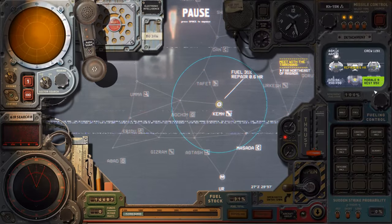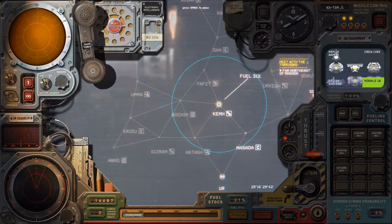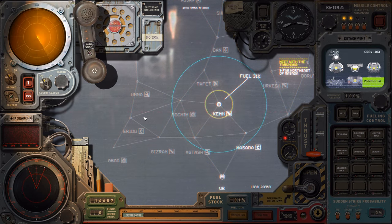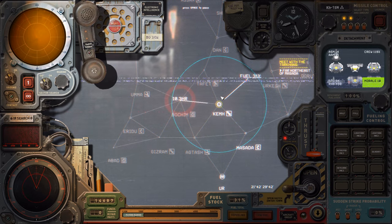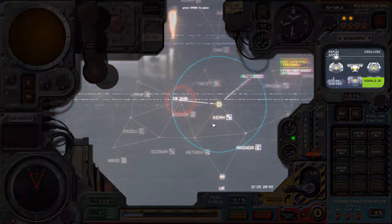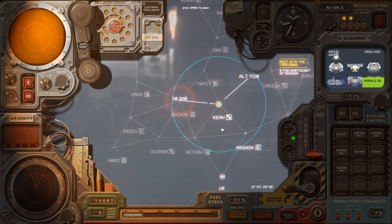We can now just wait a little bit for the morale. Morale 10 — now we can go to Bokim. Let's see if there's anything around us. Not really, so off we go. Cheaper fuel! I love all these effects, it's so cool.